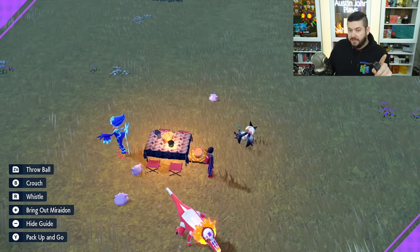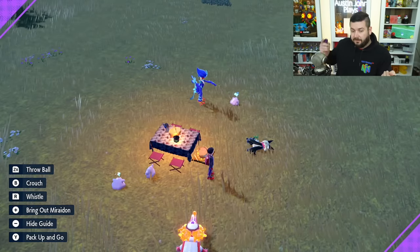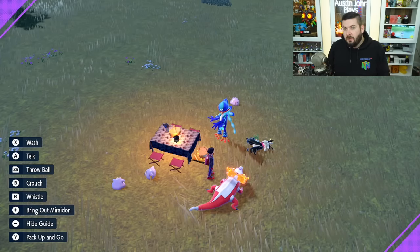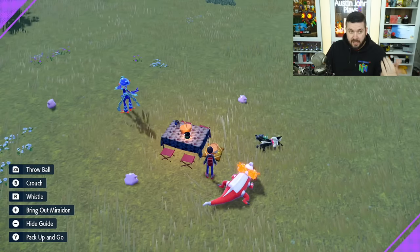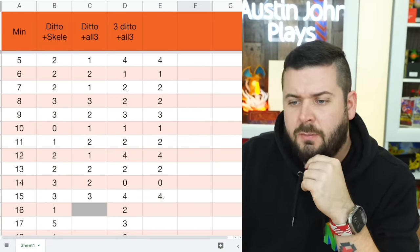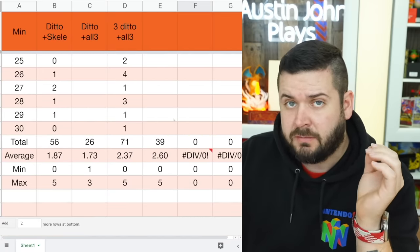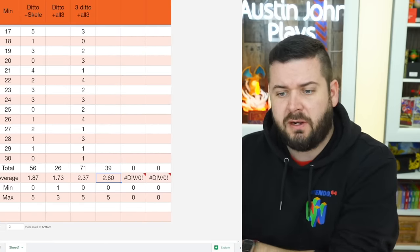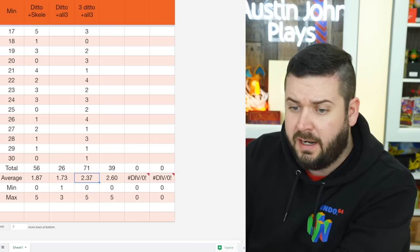Our third and final test: three Dittos, all foreign Dittos from other trainers — one from a code, one from my Italian game, and one from a 6-star raid, making it a 5-IV Ditto. I'm documenting every minute. My first minute got me two eggs, my second minute got me five — we'll have to see if that's a coincidence. At the 15-minute mark I was averaging 2.6 eggs per minute, which seemed really good, so I extended to the full 30 minutes.